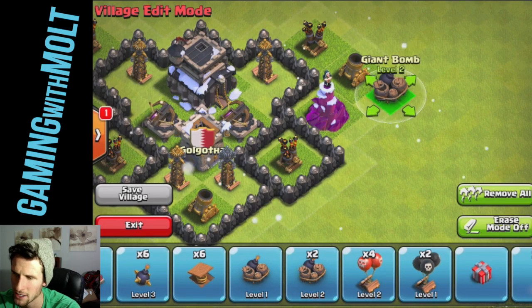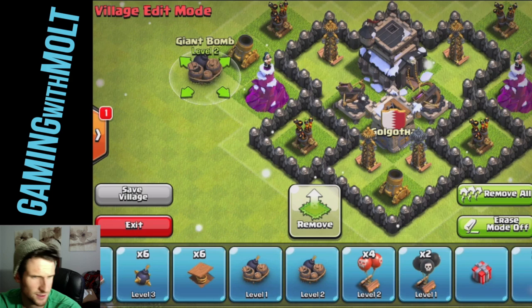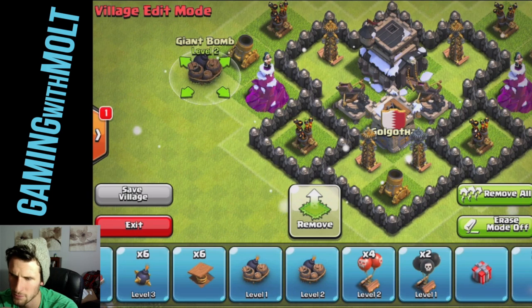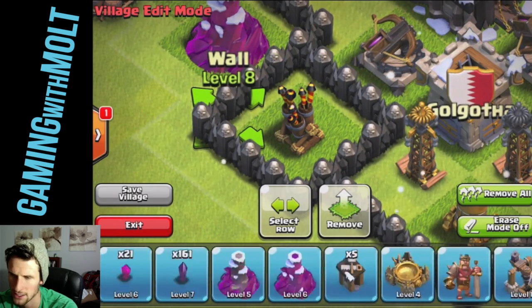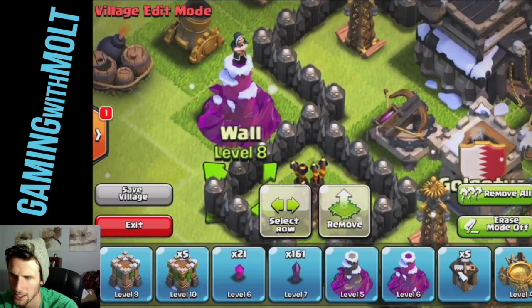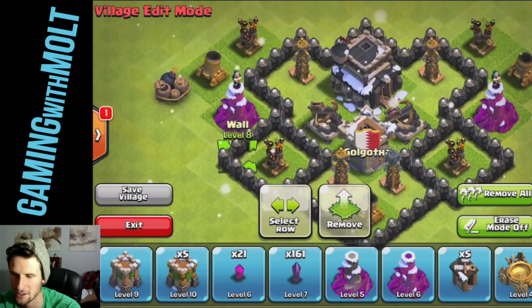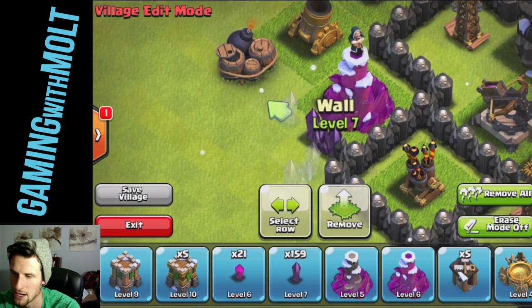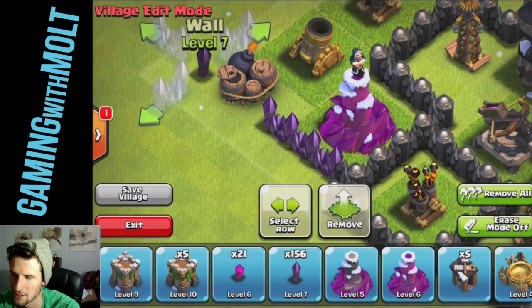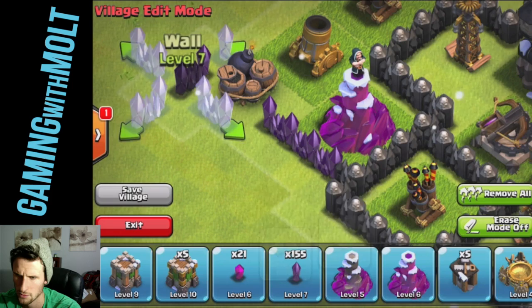Let's go ahead and bring out this bomb right here and bring out this bomb right here as well. And now we are going to build out these walls. Actually, I'm all out of them — I didn't know that I was going to fill my core up perfectly with those. Awesome! So now we're just going to work our way around everything that we just built, and that doesn't seem correct, but it is.